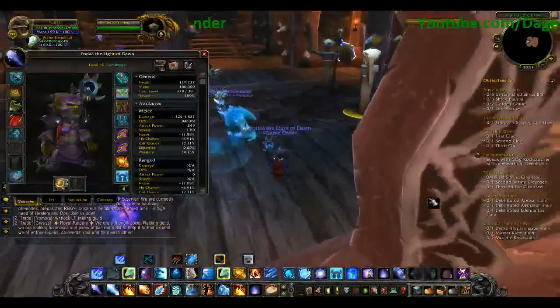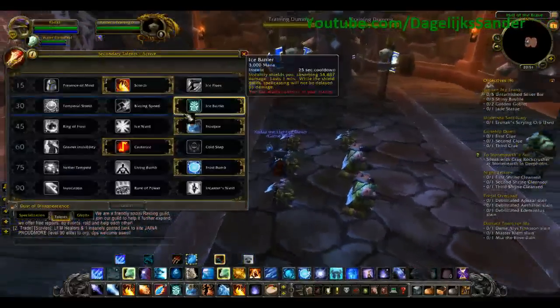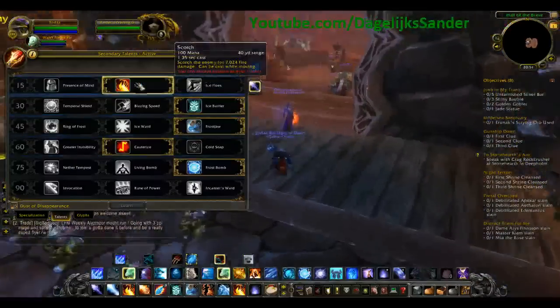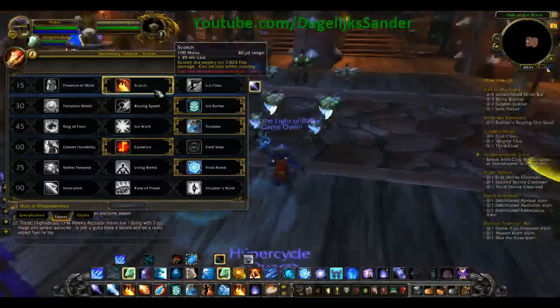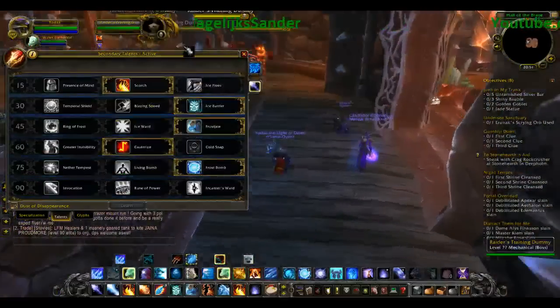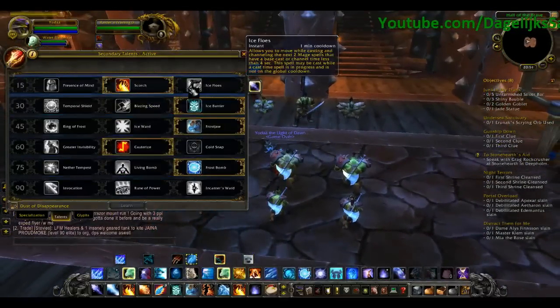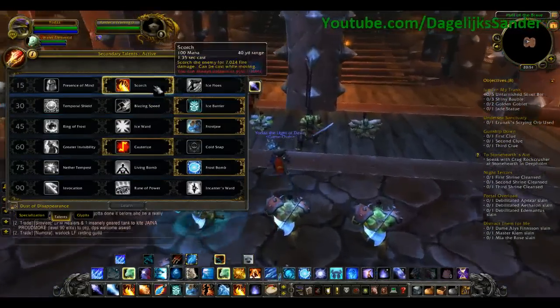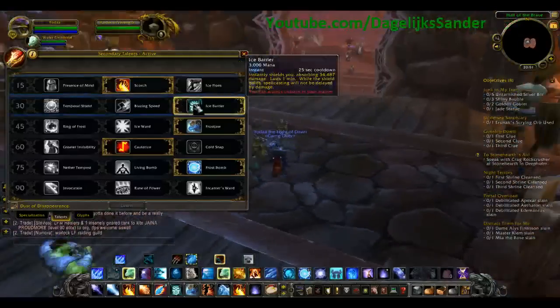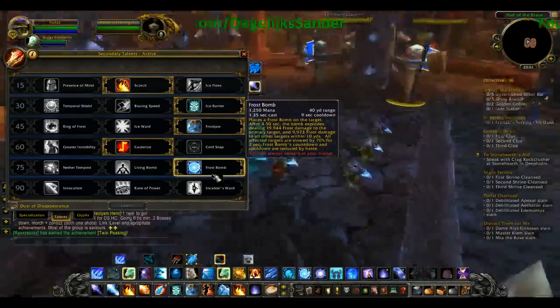I will show you my talents first. I still have to do a few things with this, but I took the best ones I need, I think. So I have Scorch, Ice Barrier, Frost Draw, this one, and Frostbomb.